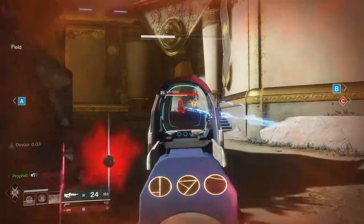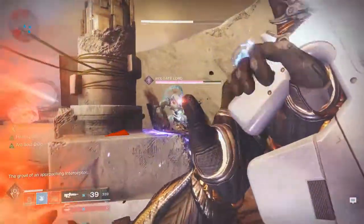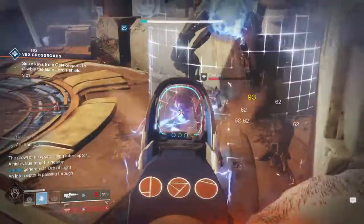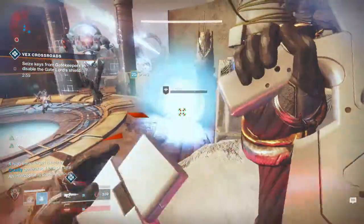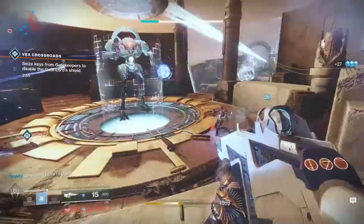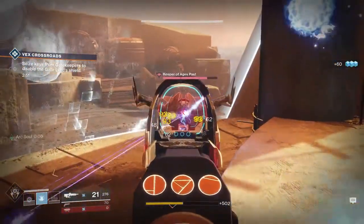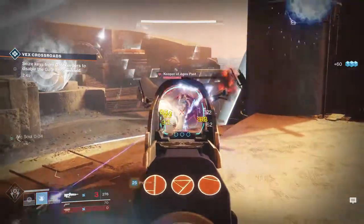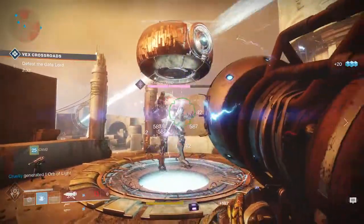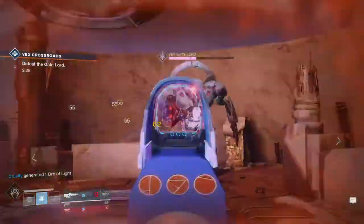Pulse rifles are generally not in a good place in PvP, with most being inaccurate or weak in the DPS department, but Darkest Before smashes both those categories — it's very powerful with its rate of fire and has a consistent, accurate recoil pattern, plus Full Auto. It's the perfect pulse rifle package for the crucible. If I had to give this gun any negatives, it would be the stability aspect plus the reload, and I wish the magazine were bigger since Full Auto rips through rounds fast. Both can be remedied with armor mods and the Masterwork system.